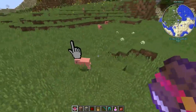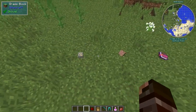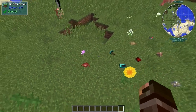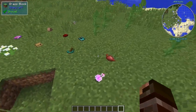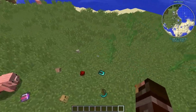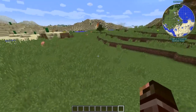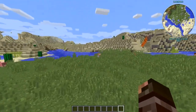Next we have the Item Physics mod. It's a cool little game-changing mod with no real use but it gives items physics — when they're lying on the ground they're not floating, they just lie down as if on the ground. You get a nice tossing effect too. It looks a lot better than vanilla floating blocks. I'm using the light version because the full version crashes, which is more lightweight and compatible with mods.